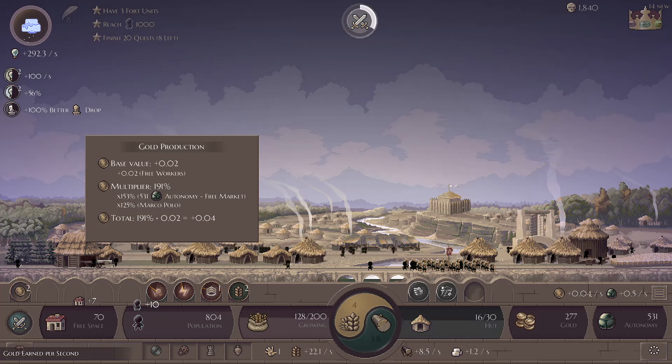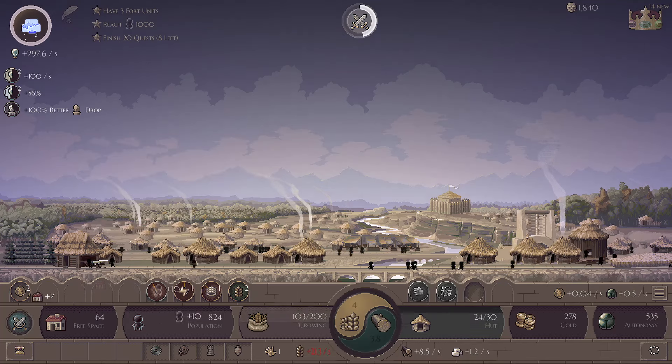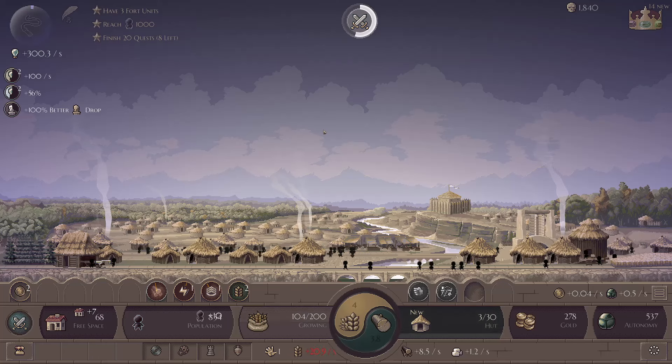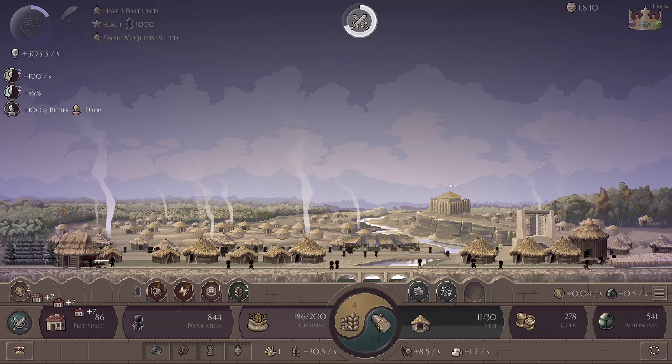I'm going to let this autonomy build up now because we can build up a gold multiplier from it. So we'll go whips, then quarry — the pulley — and build a quarry. That should give us all the stone we need. That and we'll clear out another mountain.